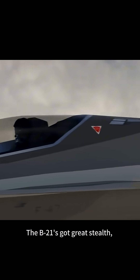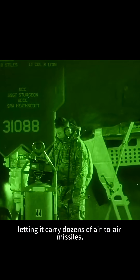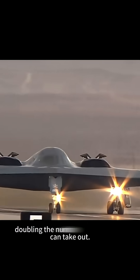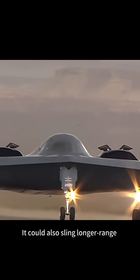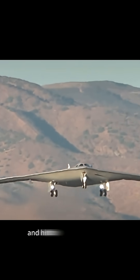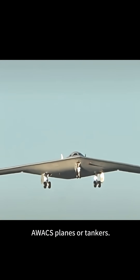The B-21's got great stealth, so it could tag along with the fighters to punch through defenses. Its bomb bays are huge, letting it carry dozens of air-to-air missiles. Paired with that four-ship, you'd push the total missile count over 50, doubling the number of targets you can take out. It could also sling longer-range AIM-174 air-to-air missiles to stretch the engagement envelope and hit high-value targets like AWACS planes or tankers.